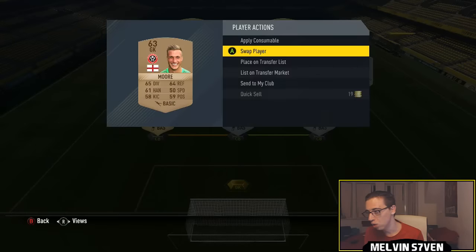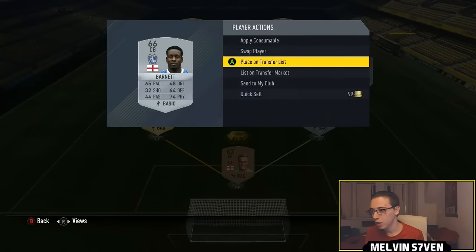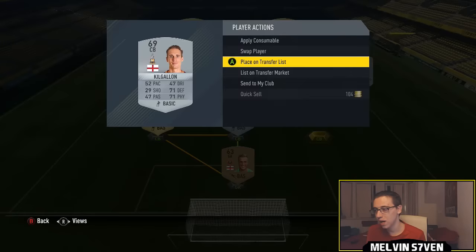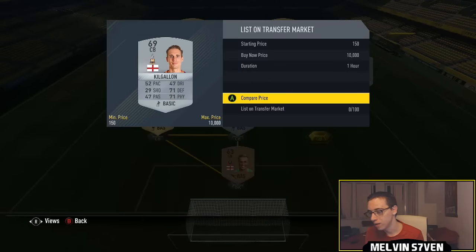We've got this player, Moore — he's literally 200 coins, there's loads of him. You saw a couple for 200 coins there. Now you can use any League 1 centre back here, but I'm using this guy — I mean, 500 coins. You can probably get a 200 coin player, but I'm using ones that are in my club. That one's 700 coins for him.